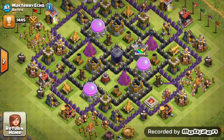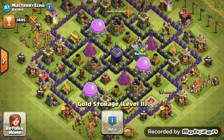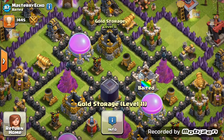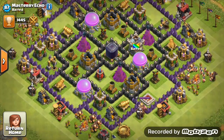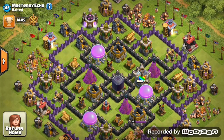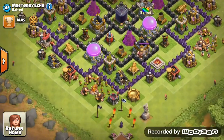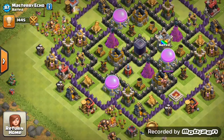I just want to say — and no offense, Raw Dog if you're watching — I swear this is something you reviewed as well. But anyway, I'd say switch that gold storage with the mortar here. Yeah, so just switch that mortar with the gold storage, and that's pretty much it for the layout.